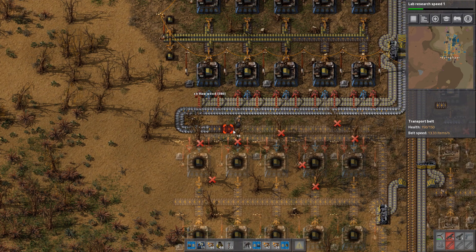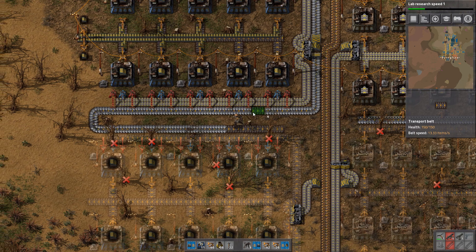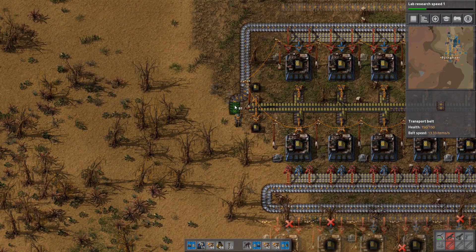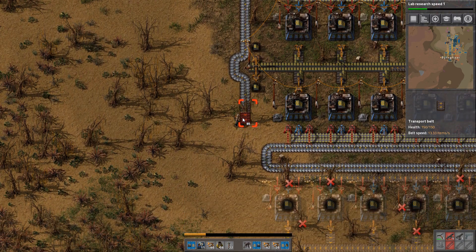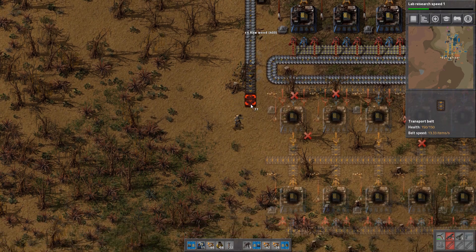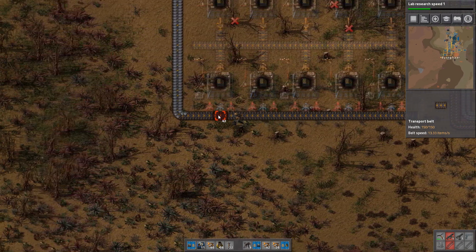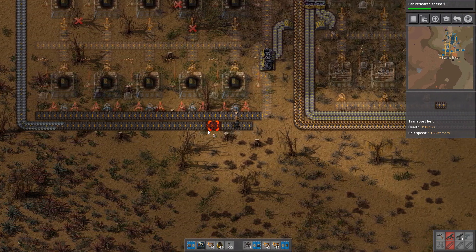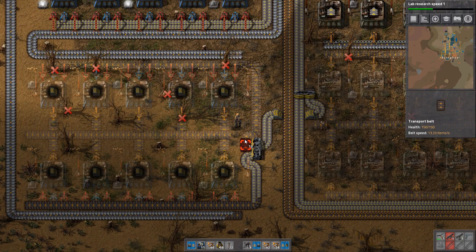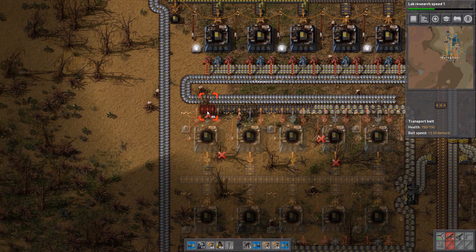Transport belts and trees are getting in my way. Because this stuff is not going to be made constantly, we can afford to use the iron from this side. Then of course we're going to get the iron belt from the other side as well. Get rid of that tree and that tree. We need to go down by one, like so. And then we can get this stuff to go around this way. This is the first time I'm making this design, by the way, so I'm not sure how efficient it's going to be, but I think it's going to work out quite nicely.